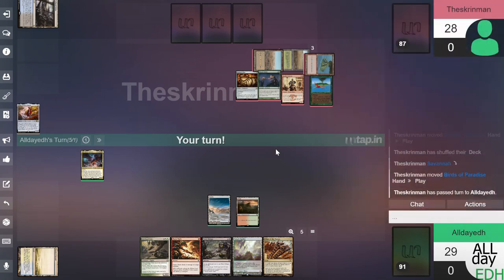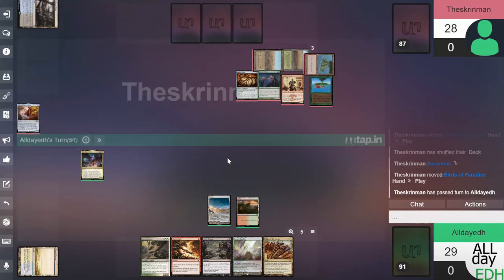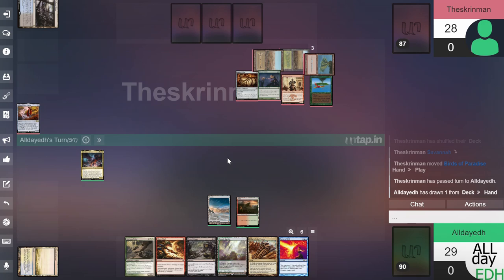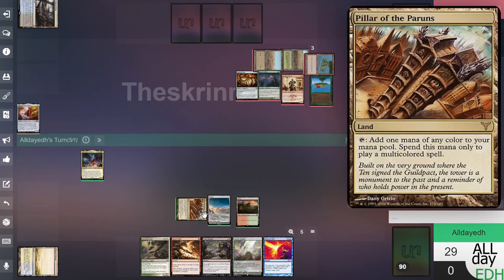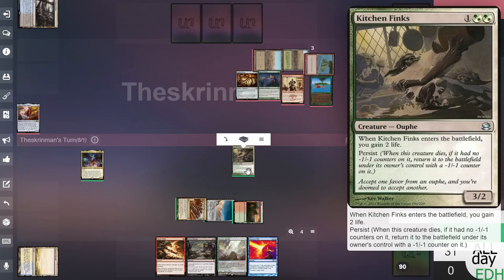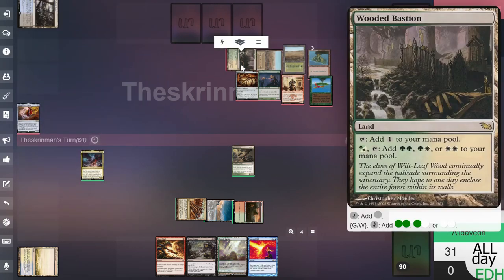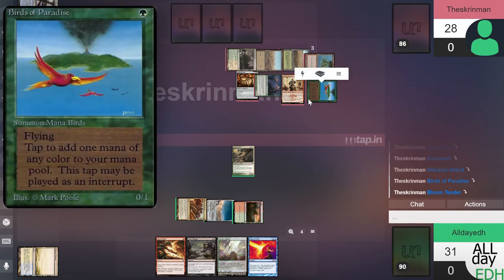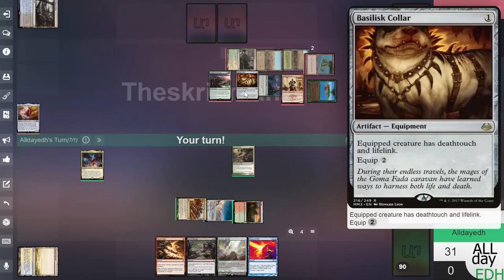Flame Slash — do I want to Flame Slash any of those? I'll save it and draw a card. We drew a Force of Will, which I'd like to see. Let's put out Kitchen Finks and get some value on the board. When it enters I gain two life. It has Persist, so when it dies it comes back with a minus one counter. He plays a Wooded Bastion and taps Birds and Bloom for Zendikar Resurgent. Probably should have Flame Slashed one of his mana creatures last turn, but oh well.